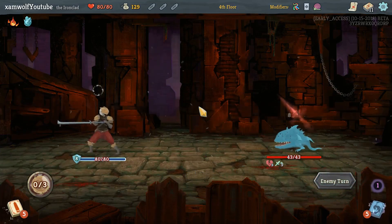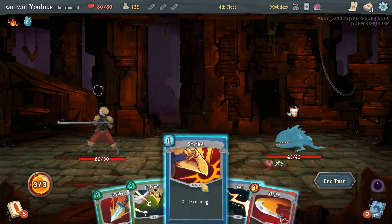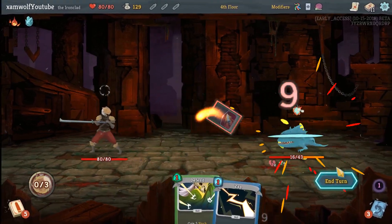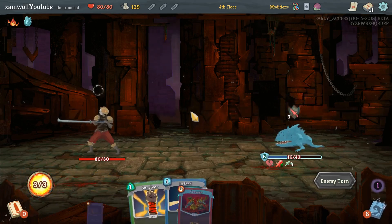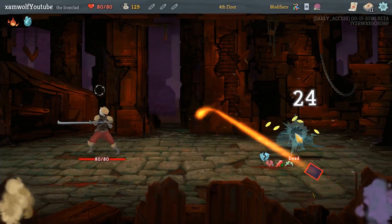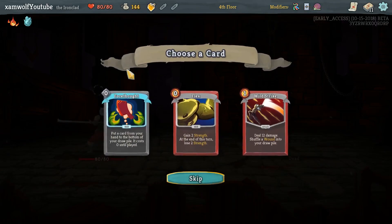In the situation we were in, I think we took the right decision. I can see Shockwave doing amazing work, and then we hit him with a Carnage — Carnage puts the card from your hand at the bottom of your draw pile.